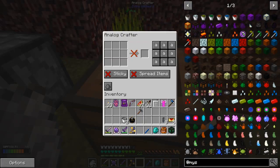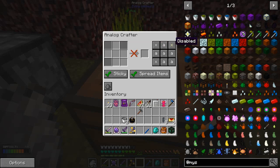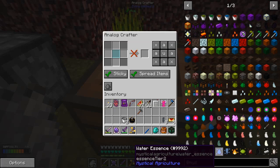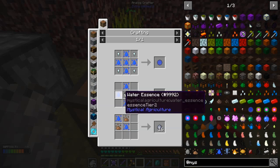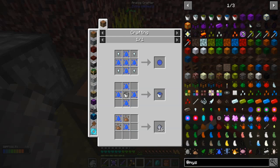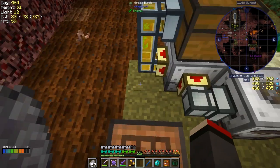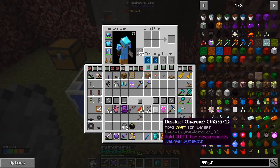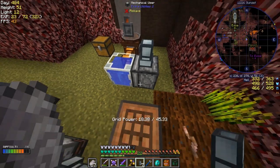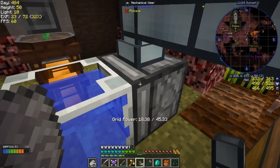In here you've got sticky and spread items. We're going to use sticky and spread items, and I want to turn off these here so they become inaccessible, and I want this one to come in from the top only. What I'm going to use is water essence - we're going to put empty buckets in the top, spread around some water essence, fill up a bucket of water, and then send the buckets of water off to the mechanical user to right click and fill it up. Empty buckets are going to come out of the top like this.